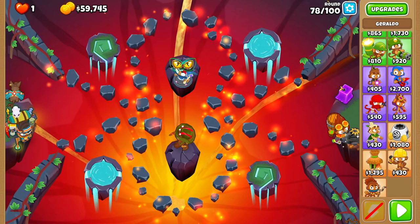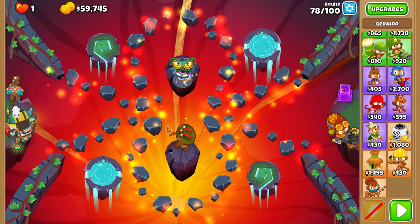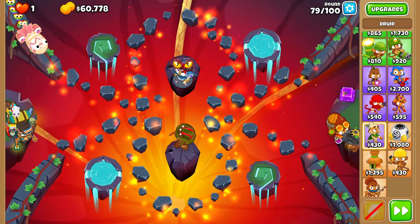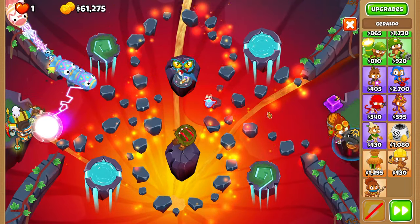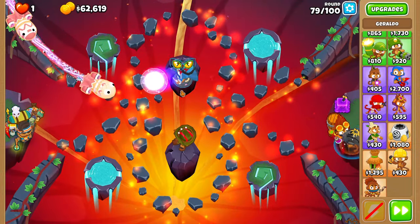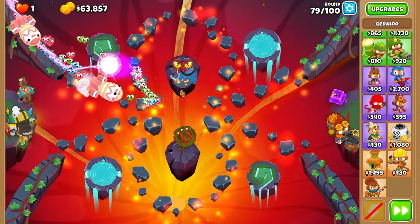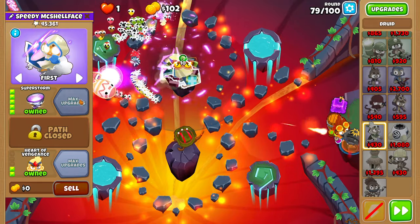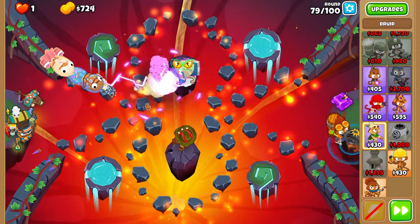Ignore the very obvious cut right here — I had to leave my computer for a while, so that's why there's a cut. I didn't change anything about the setup; all towers are still facing the same direction. No fake early games. Place a pickle on your sniper for round 79, and you should be able to afford Superstorm right after this BFB pops. And now you have Superstorm — the run is basically over.